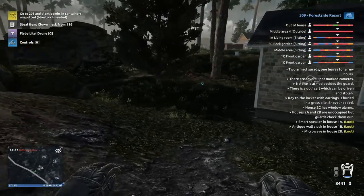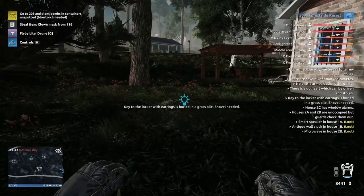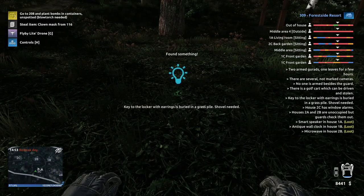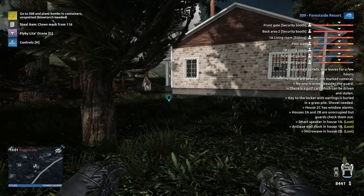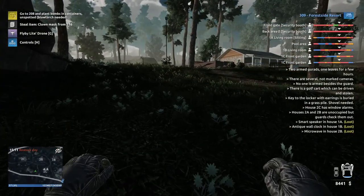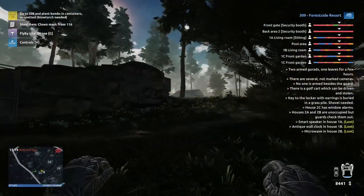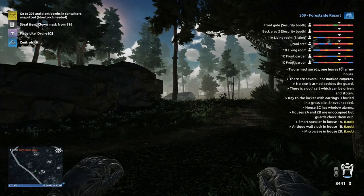Tip number seven: when you get to the very first heist, which is the Forest Side Resort, you'll find the key to get to the earrings in this little grass pile right here. If you unlock the tips, the game will actually show you an icon indicating where the key is. You will need this to complete the main story objective, but you can come back to this heist at any time to do extra looting. It took me a little bit to find this — it's right over by one C, which is on the left side when you enter the map. The actual jewelry you need is over at that house right there.